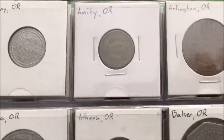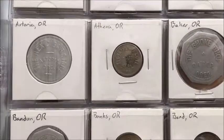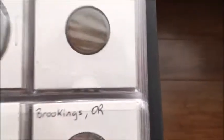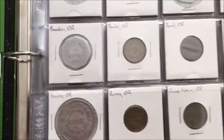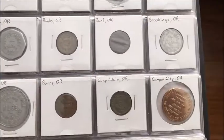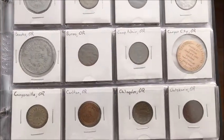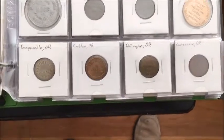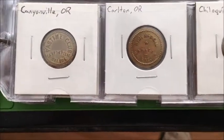Of course we start with Albany. This Baker City one's kind of cool — resort saloon. Bandon, Brookings — those are both on the coast. Brooks, Burns, Canyon City, Canyonville — there's a big Indian casino there.